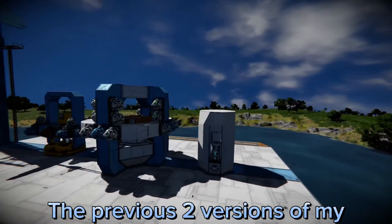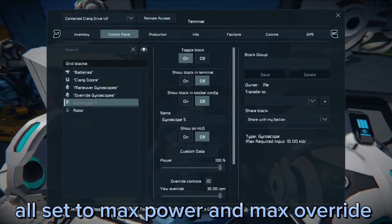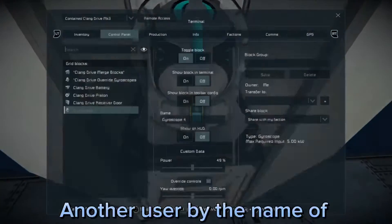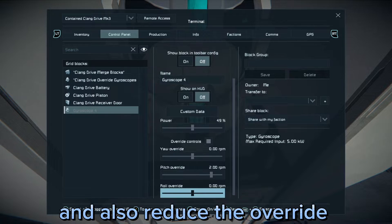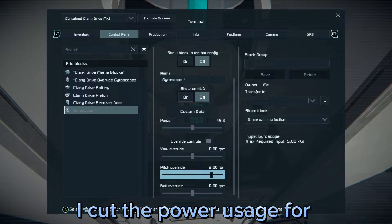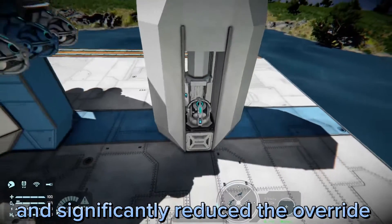The previous two versions of my Clang Drive used 12 gyroscopes, all set to max power and max override. Another user by the name of BlogintonBakely suggested that I reduce the power and also reduce the override, which is exactly what I did. I cut the power usage for the override gyroscopes in half and significantly reduced the override.